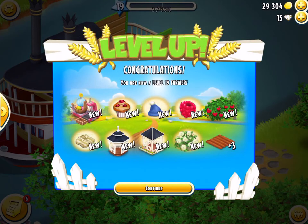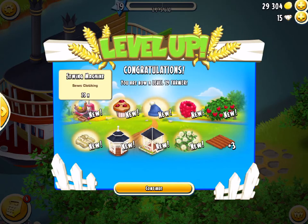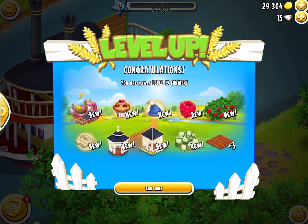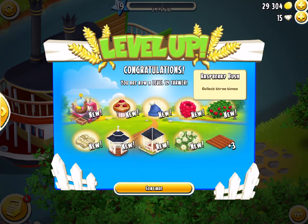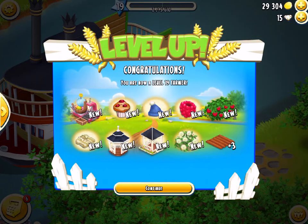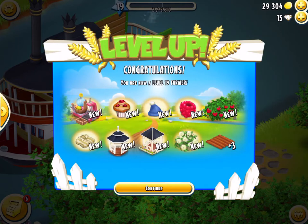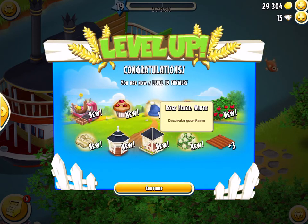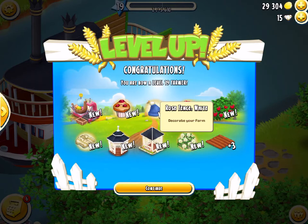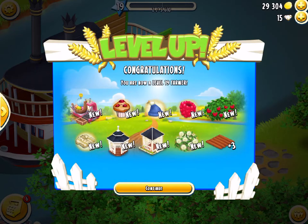Whoa, we leveled up — that is awesome, level 19! We have our sewing machine, a raspberry muffin, blue woolly hat, raspberries, raspberry bush which is awesome because I can use up my axes — I've got so many axes and haven't sold any since I started playing Heyday. We've also got a cotton shirt, a gazebo, a pavilion, a rose fence, and we unlock three more fields which is really good.